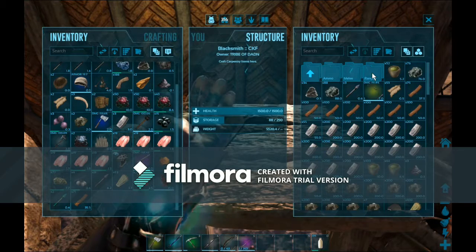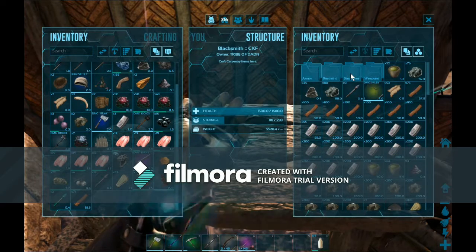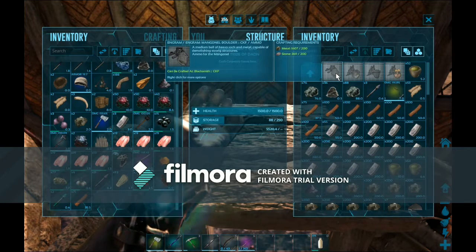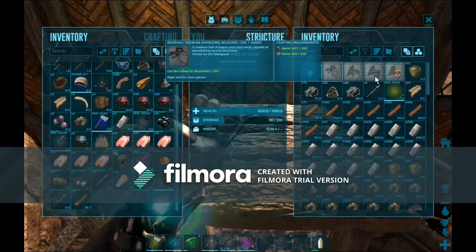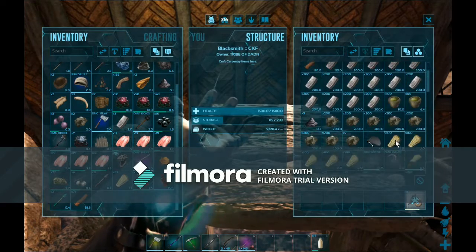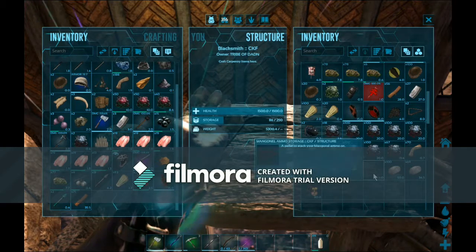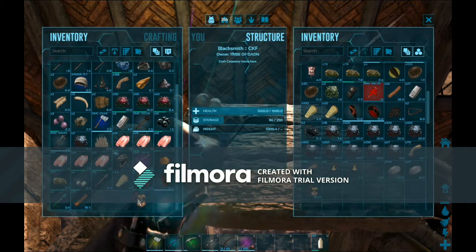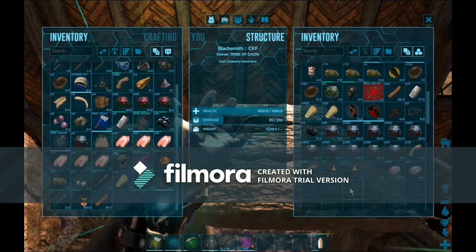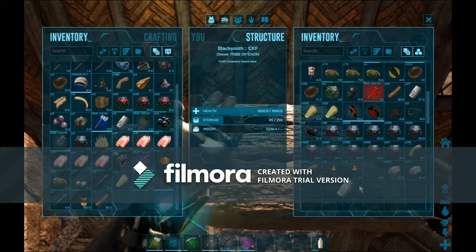Let's go ahead and get that real quick. I guess I'm only going to get one. The ammunition weighs 80 pounds, so I want to make sure you've got plenty of room to carry stuff when you go making that.